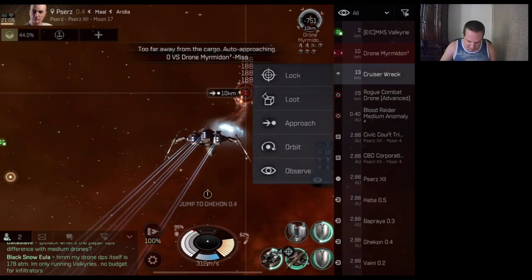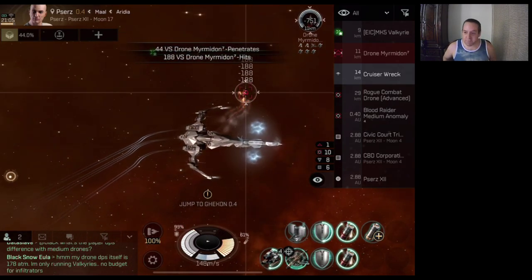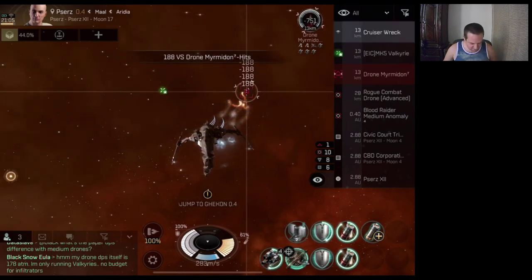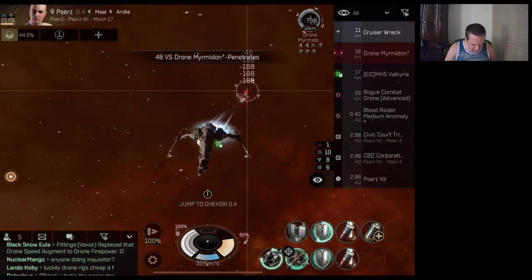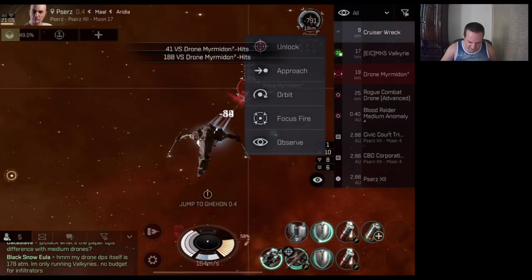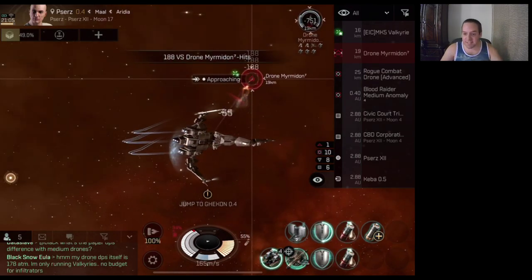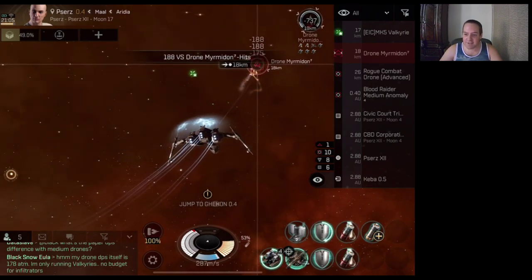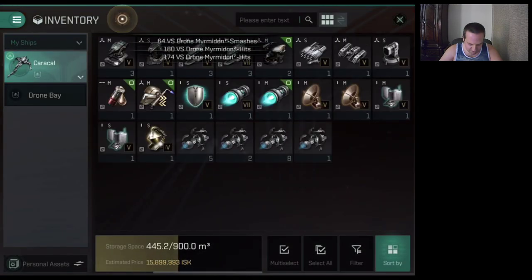Let's go loot this wreck. Hopefully the Myrmidon is fast enough to stay with us — and it's not. But that's okay. We got some tier 7 loot! That's the nice thing about this particular one: it plays like a tier 6, but it's technically tier 7 loot, so that's always nice.